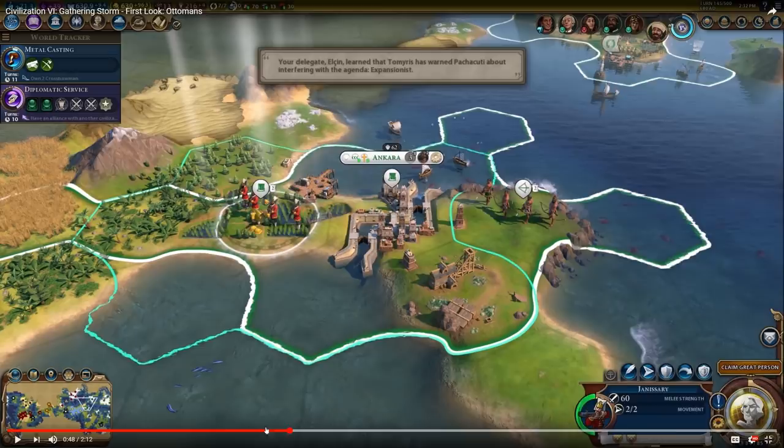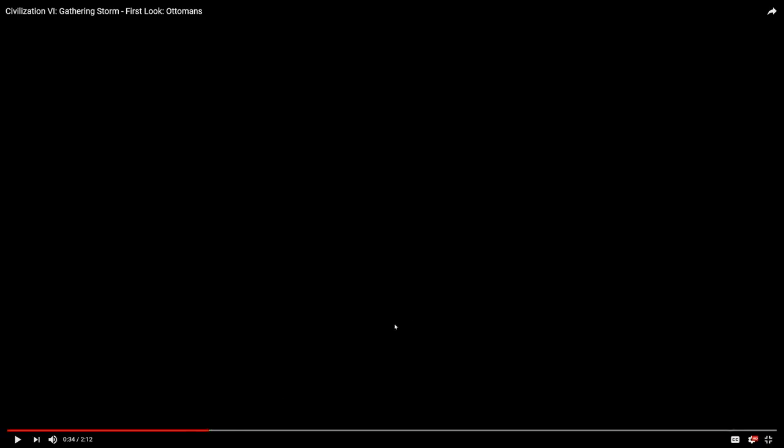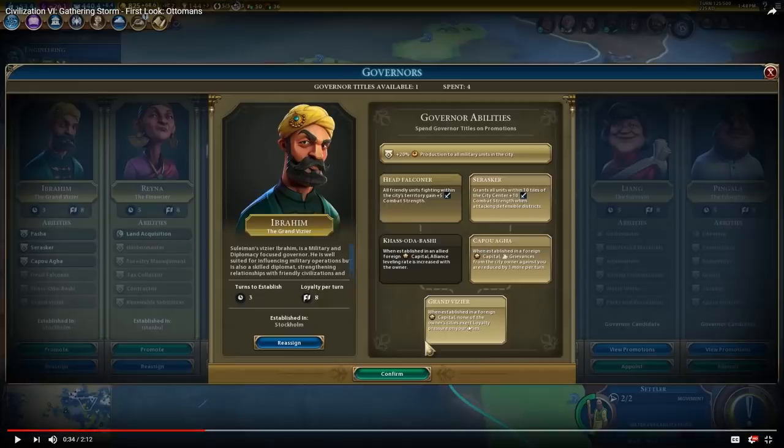Let's go ahead and find his special governor. Right here, they show the tree that Ibrahim, which is his special governor, has. His starting bonus is plus 20% production to all military units in the city. I think this alone is ridiculously strong, especially in the early game. You can push out warriors or swordsmen really fast if you go for Ibrahim. So I think he's going to be very good for early game rushes, and just throughout the entire game, 20% production towards all military units is pretty strong.